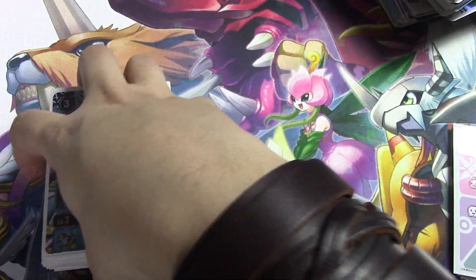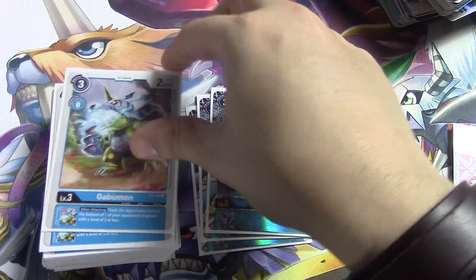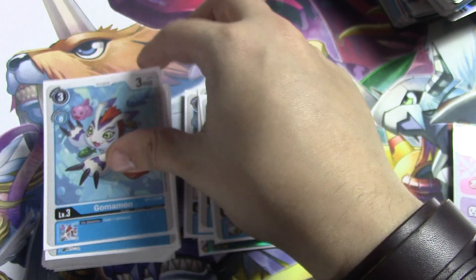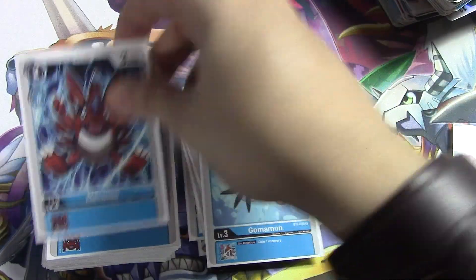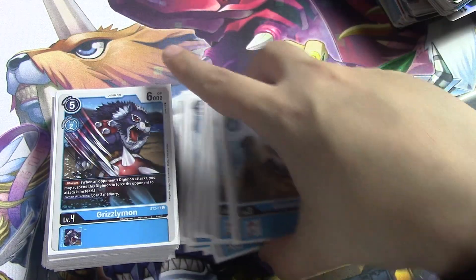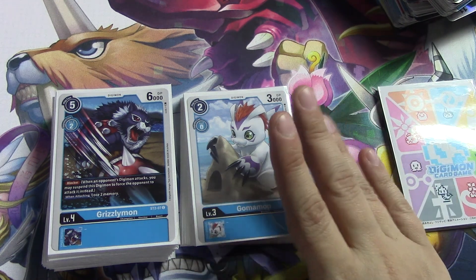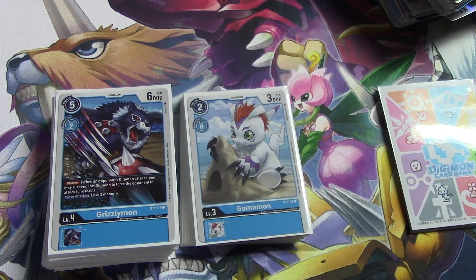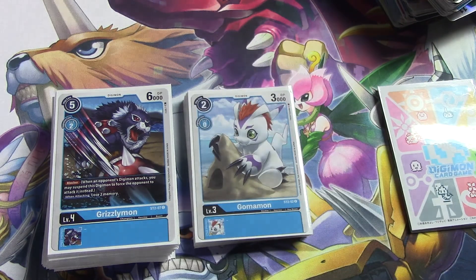For our rookies: three Gobamon, three more Gobamon, our boy Gobamon, a Leakmon, and the two-cost Gobamon. That's 15 rookies. Lists have kind of gone back and forth between 14 and 16 that I've seen — the 15 mark seems to be the sweet spot for me, it may differ for you.